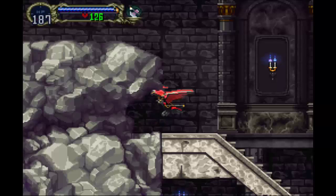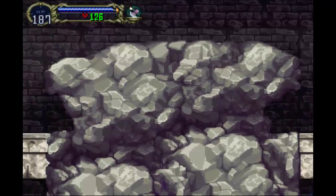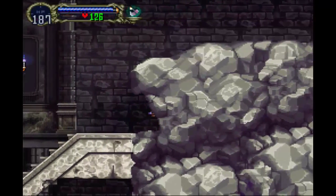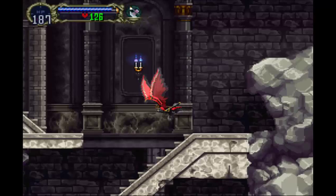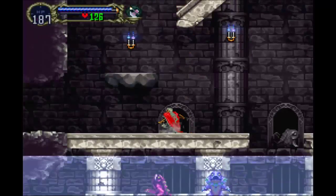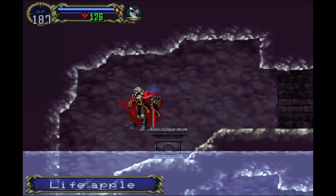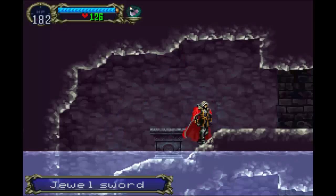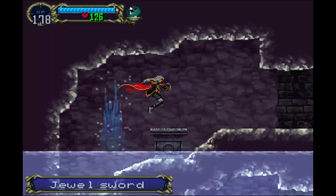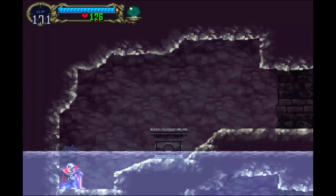I'm going to see if this works — just testing to make sure this works. I may have done it wrong, but I don't know. Let's see if that opened it up. Yes, it did. Good. If you go in as a bat and exit as a wolf, you get a life apple, and then you get a jewel sword — which is interesting. Also, this water does affect you. There's nothing over here.